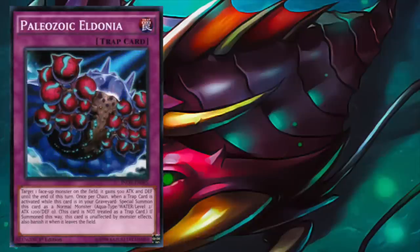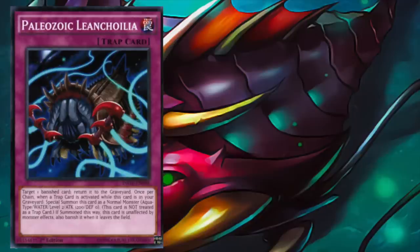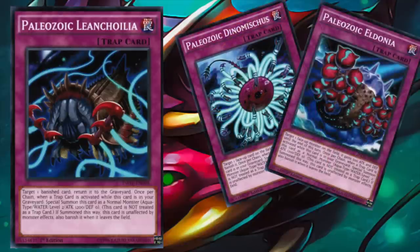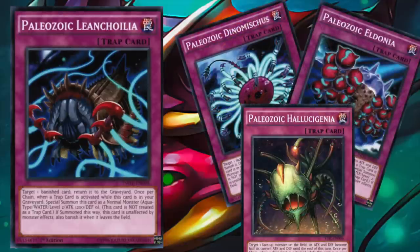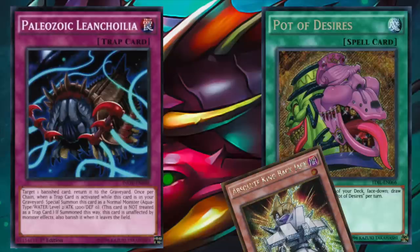Paleozoic Eldonia boosts the attack and defense of a targeted monster by 500 until end of turn, and Hallucinogenia reduces the attack and defense of a targeted monster by half until end of turn. While seldom used, these effects could be useful given the Paleozoic monsters' measly 1200 attack, and having more Paleozoic monsters in the graveyard ready is never bad. Leancolia targets one banished card and returns it to the graveyard — useful for recurring banished Paleozoics, or returning cards banished face down by Pot of Desires. The card returns face up, granting access to cards like Absolute King Backjack or Lost Wind.